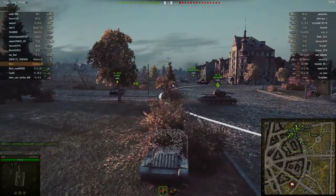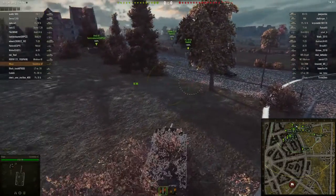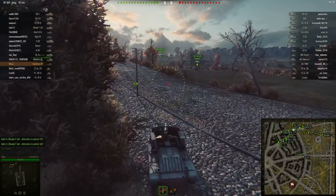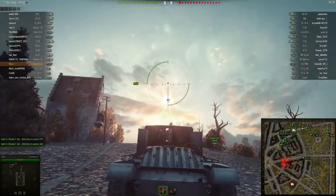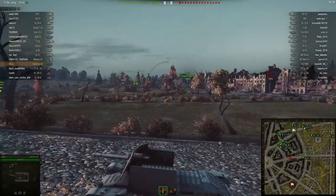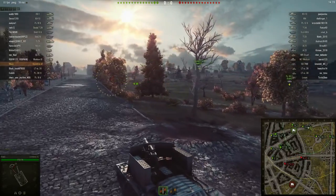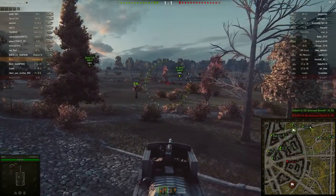It's got 60mm hull armor on every side, but the gun mantlet is paper thin. And to make the turret-ish thing more armored, they decided to put ammo racks on the sides — so the armor is a little bit thicker, but also very explosive. Not a great tank, but it does come with a derp gun option, which is funny at least.